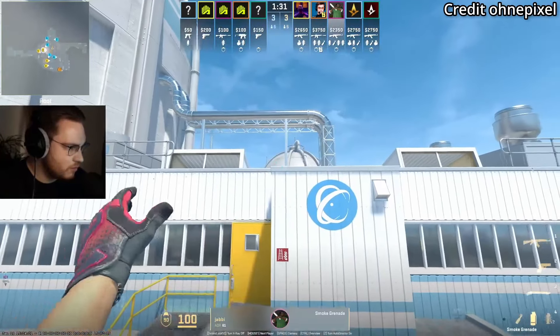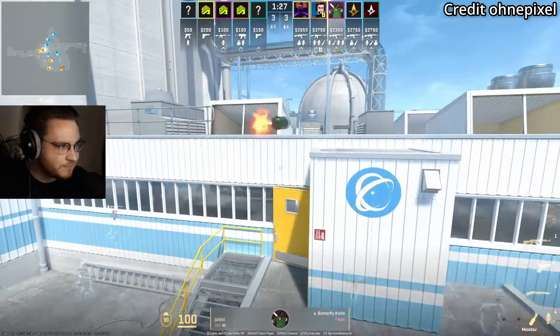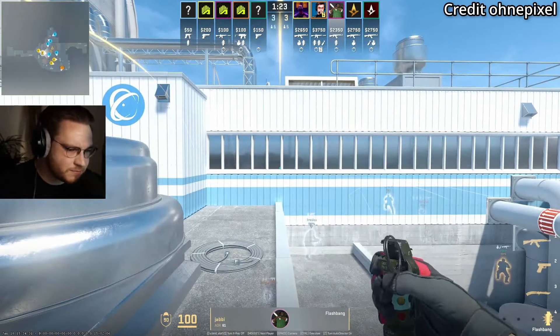If you want to take outside like a pro, use this nade set from Yabby from T-Roof. He's going to smoke off lockers, molotov off heaven, then throw outside flashes. Here's how you would use this nade set.